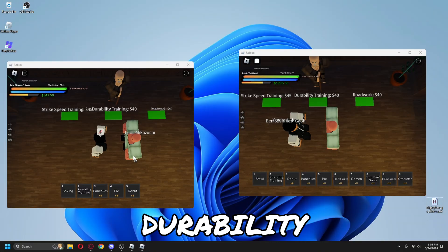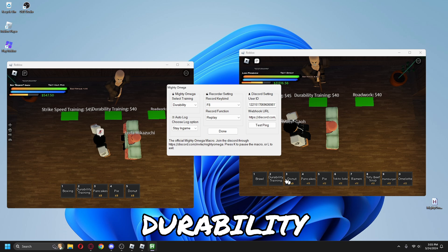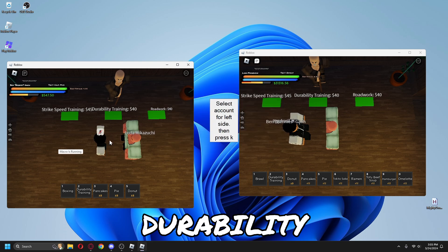You should now be able to log in to one account and play, then go to the second account and play at the same time. As always, just follow the text box.